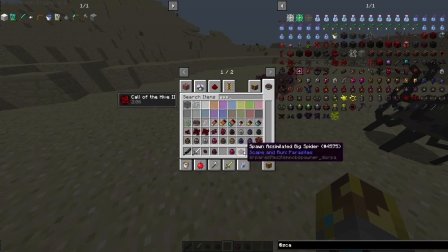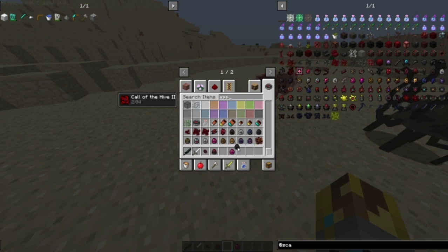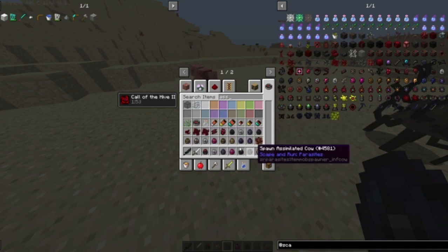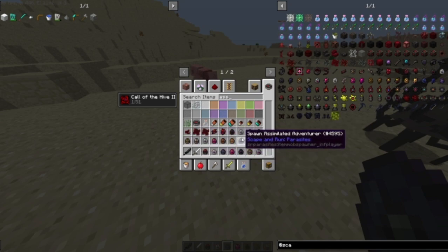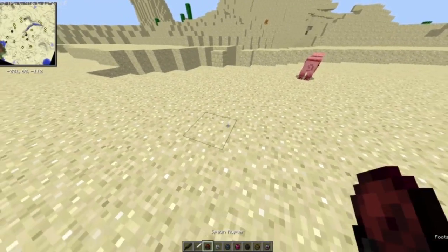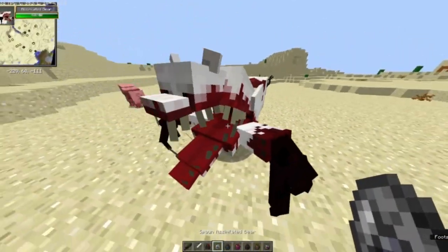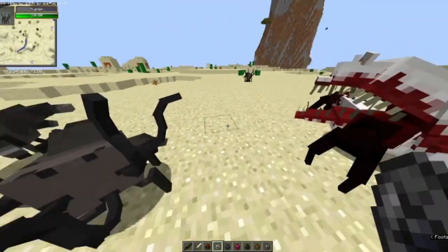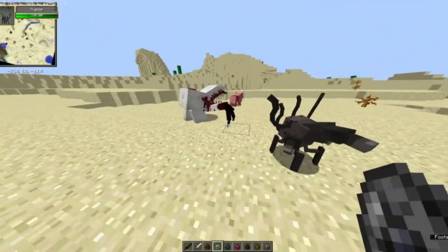This goes for a lot of animals and things in general. This thing — it's not a mutated spider, you might think it is, but it's not. It's a completely different thing. And there's this, this, this, and way more. This is bad — if it were to be hit by these guys, also if the world is at stage two...